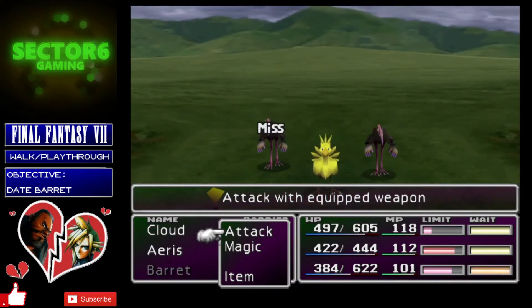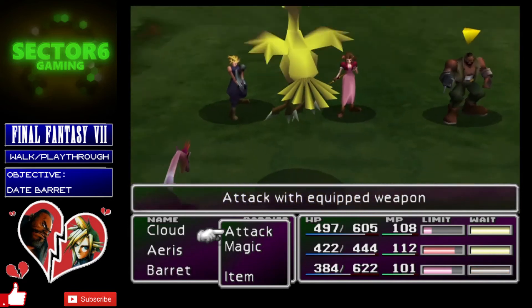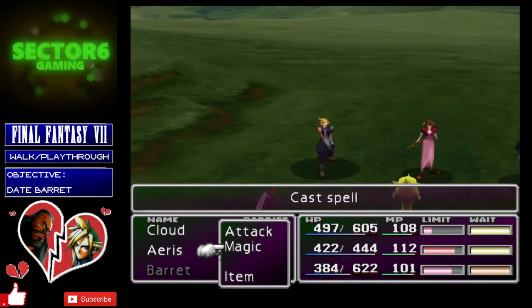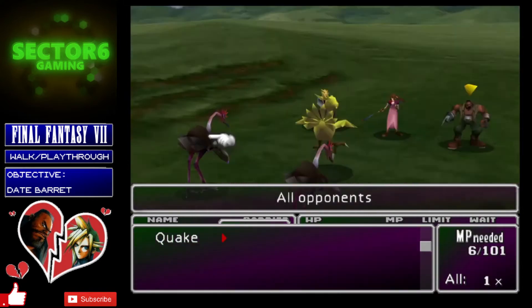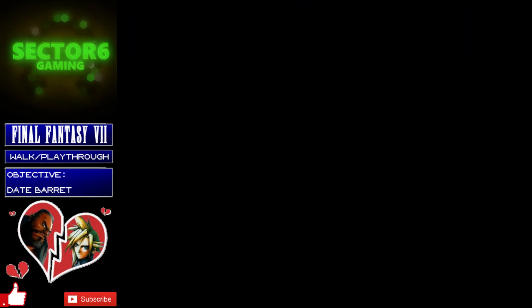Because the chocobo is at that level, it takes damage and counters with the Chocobuckle attack directed at Cloud. Since Cloud has the Enemy Skill materia equipped, he learns that attack. It's not the most useful attack — it does damage based on how many times you've run away from combat — but if you want a complete Enemy Skill list, it's one you'll need to pick up. Now we're going to pause and look at material setups.